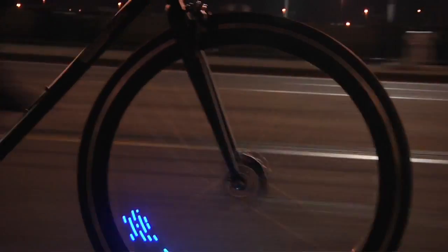If you want a speedier exit, throw some 8-bit wheel lights onto your bike. The Monkey Electric lights create awesome full-color patterns like skulls, hearts, space invaders, and more.